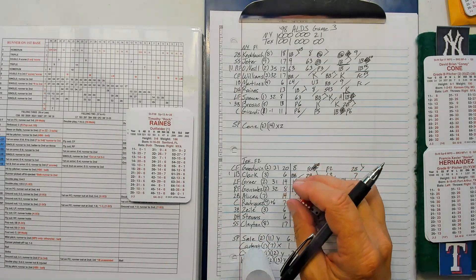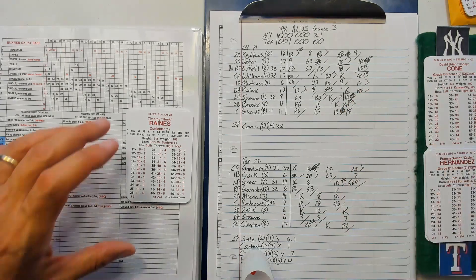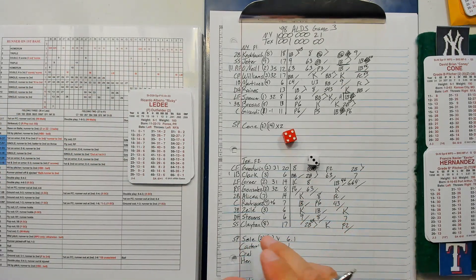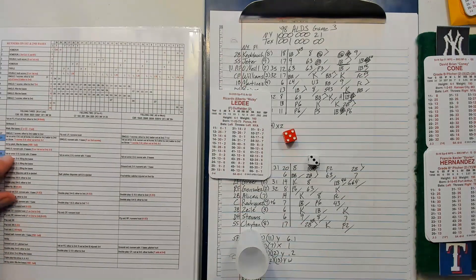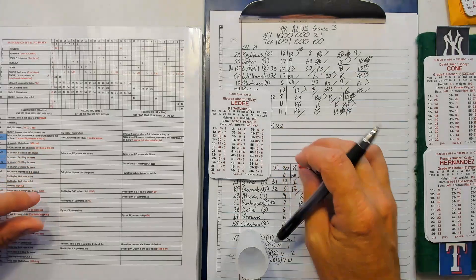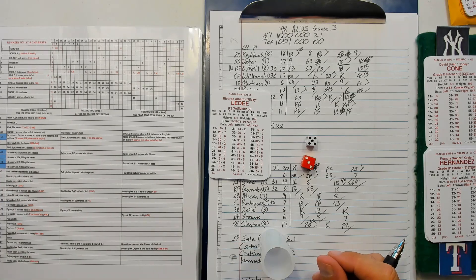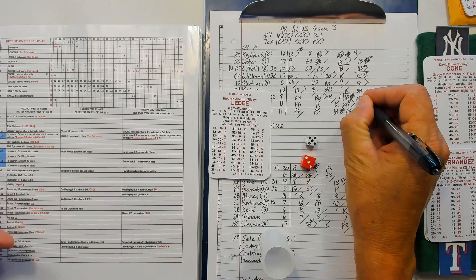Brock Reigns with a walk — good eye! First and second, two outs. Ricky Lede: 53-17 — hit by pitch, but he's an HBP zero, so ball one. 35-40 — first on an error, filling the bases — error on the second baseman! Lots of errors.